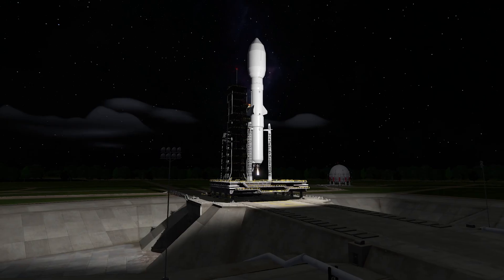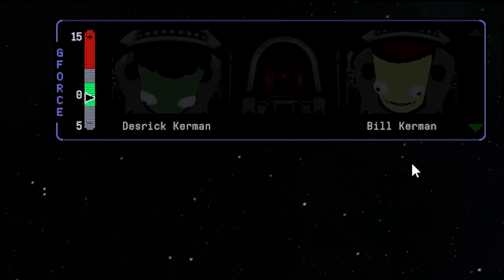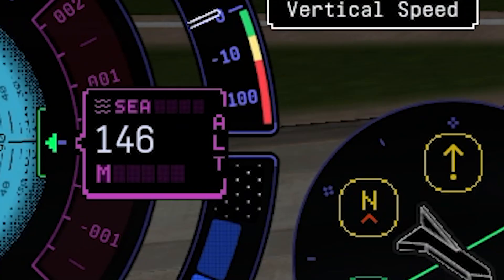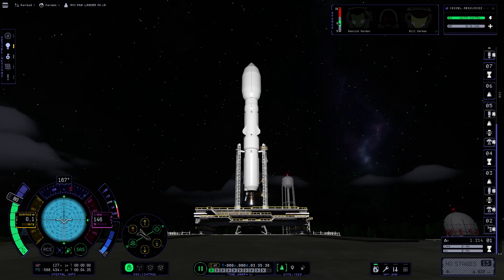Last but not least, the launch pad. Here we are at the launch site again, this time during the night. We have two passengers on board — Desiree Kerman and our famous Bill Kerman. So let's make this flight safely. Put our altimeter to sea level, power down to 85%, and as usual, we need to head for 90 degrees towards east. Let's start the countdown.